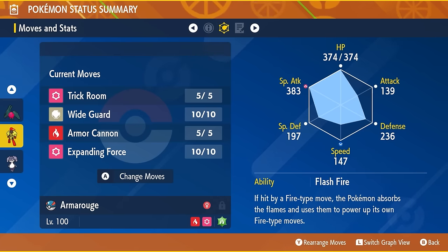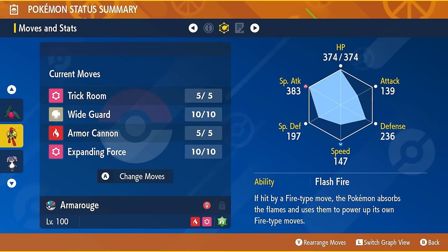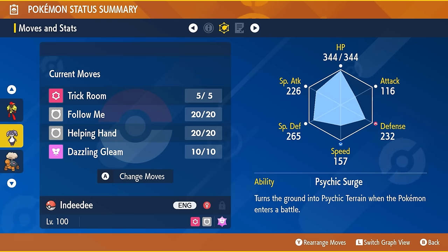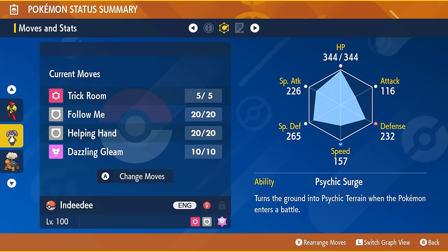The Armarouge build is a Life Orb holder with a Grass Tera type, running Trick Room, Wide Guard, Armor Cannon, and Expanding Force, with Flash Fire ability, and an EV spread of 252 HP and 252 Special Attack, with the rest in Defense and a Quiet nature. Try to get a Armarouge with as low a Speed IV as possible to help in trick room. Indeedee holds a Psychic Seed with a Fairy Tera type, running Trick Room, Follow Me, Helping Hand, and Dazzling Gleam, with Psychic Surge ability and 252 HP, 180 Defense, 76 Special Defense, and a Relaxed nature with as low a Speed IV as possible.